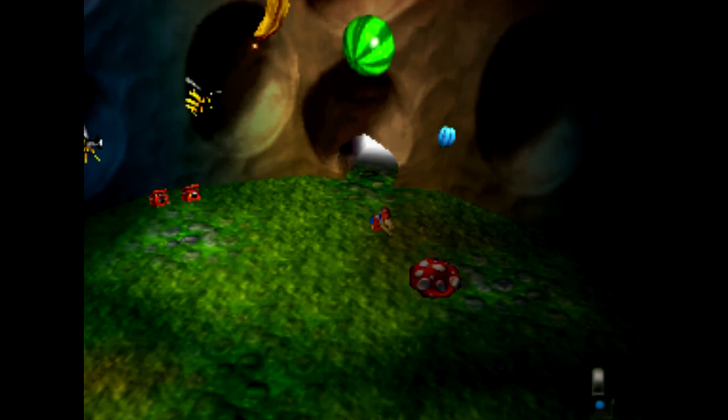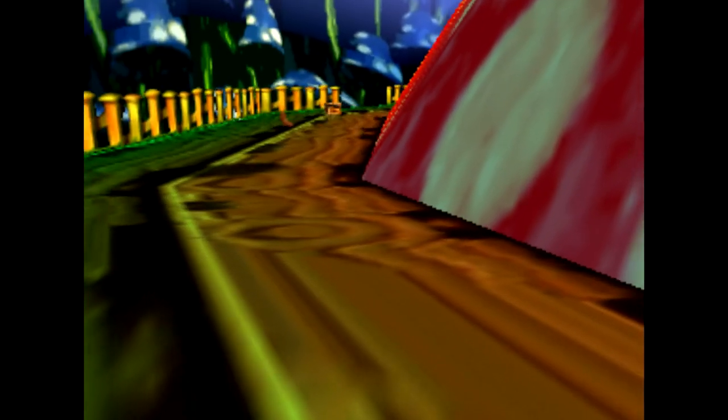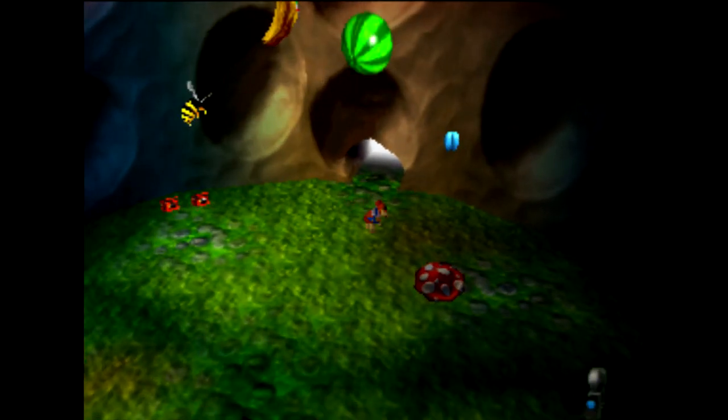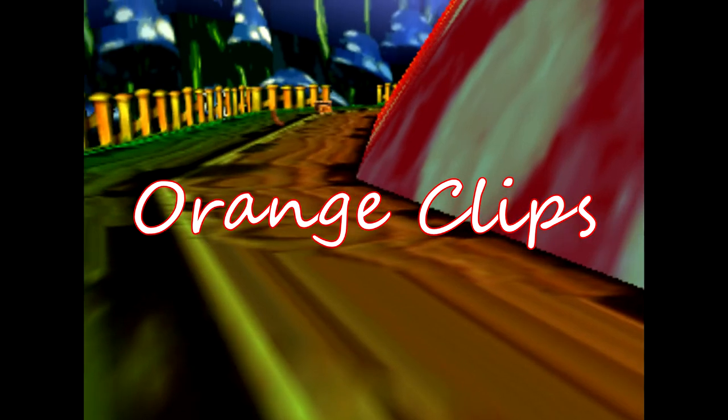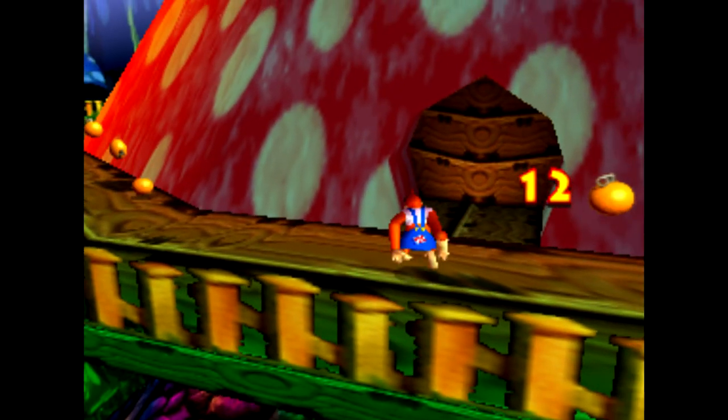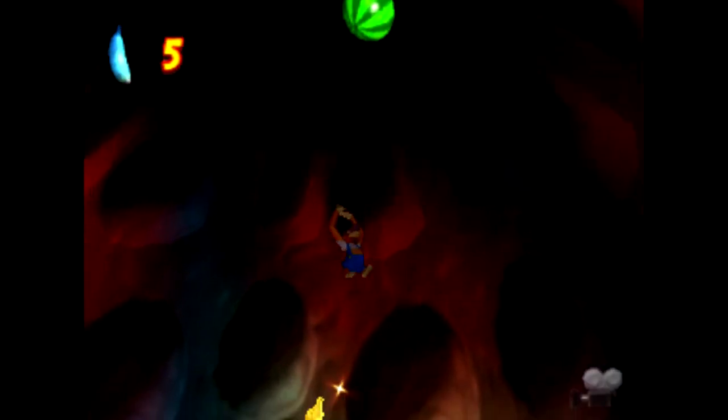A simpler exploit with Lanky involves getting into one of his rooms atop the giant mushroom. By throwing four oranges rapidly in first person, we can generate enough lag in this area to clip right through the door blocking the entrance to his room, skipping the need to slam a switch on top of the mushroom. Orange clips are achieved by generating lag, which is compensated for by speeding up the player, making lag clips possible. Due to the lack of precision, these clips can be quite difficult, but are certainly possible for real-time runs in many cases.